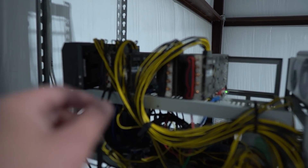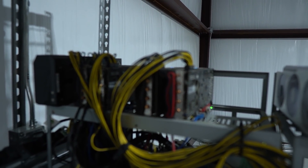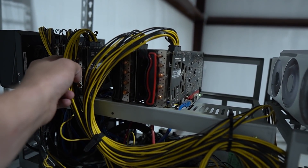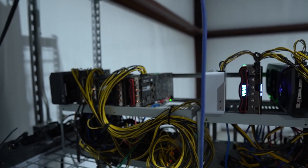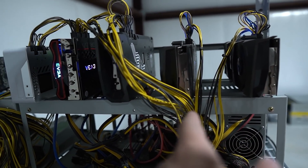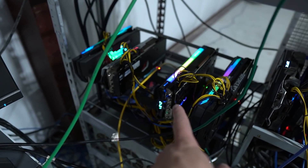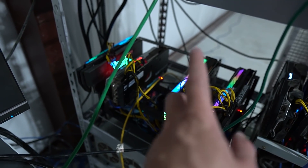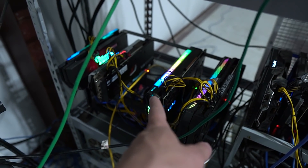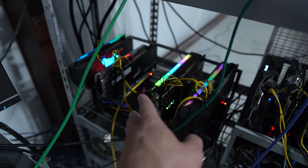Down here is 3x3070s and a 3080 — that one's running good. This is 5x3090s — this one's running really good. This is 2x3080s and 2x3080 Ti's. Since the move, it has stopped running good. It has a 5800X in there and it was mining Raptorium. I'm not sure if that has to do with it, but we're going to try to figure it out.